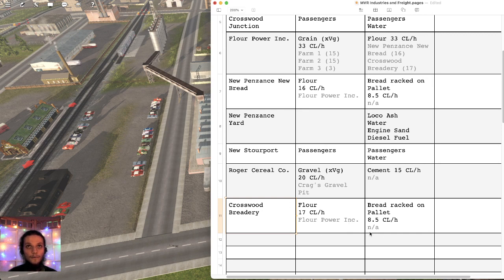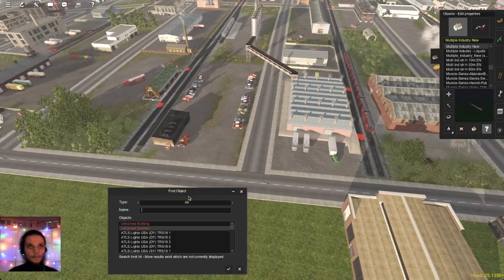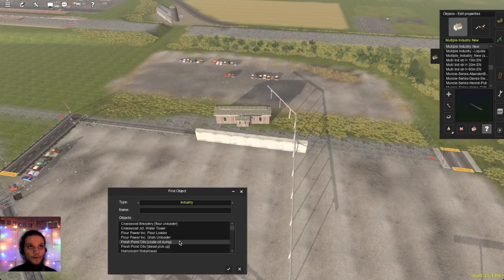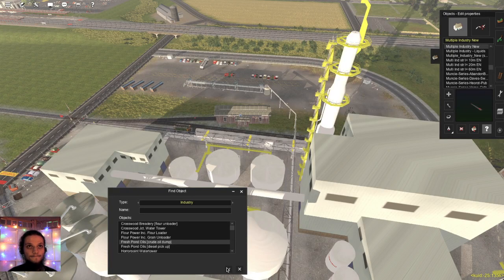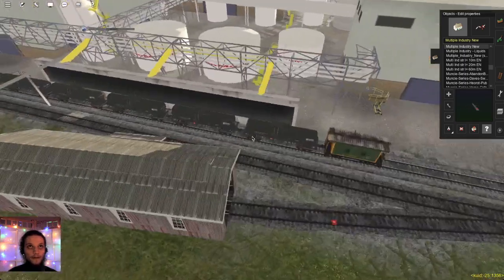We still need to put in the sugar thing as well, but let's now hop over to the find object menu to locate the next one. These ones we've set up. Fresh Pond Oils, right? Interesting.